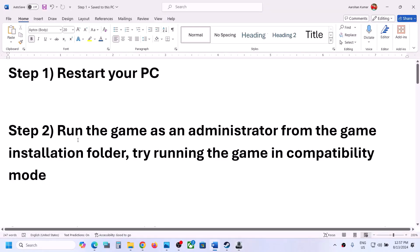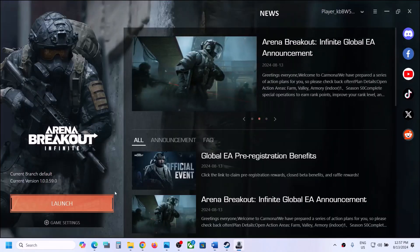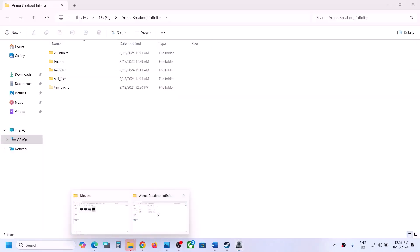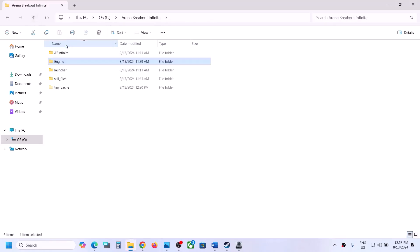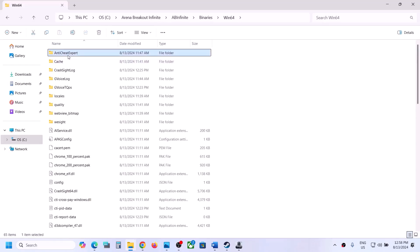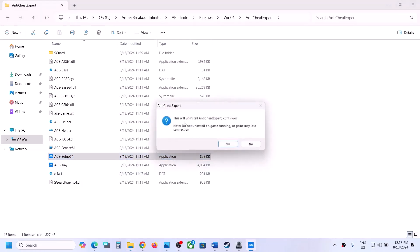The next step is to uninstall Anti-Cheat Expert and then launch the game. Go to game settings, open the installation directory, and once in the game installation folder, open ABInfinite, then Binaries, then Win64, then open the Anti-Cheat Expert folder. You will see ACESetup64 — double-click it, click Yes to allow, and you will see an option to uninstall Anti-Cheat Expert. Make sure the game is closed before clicking Yes.